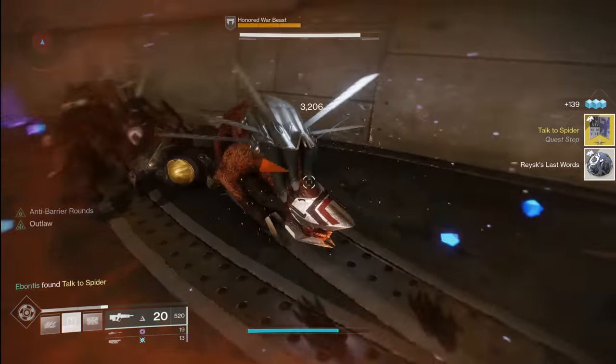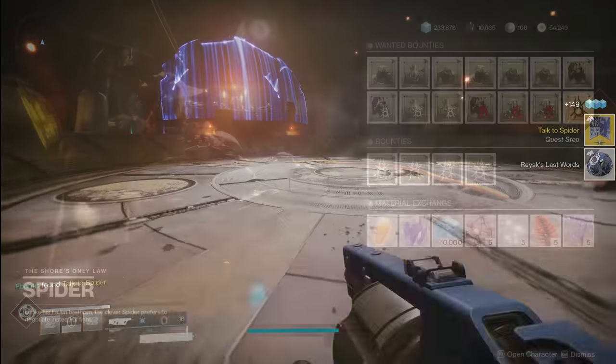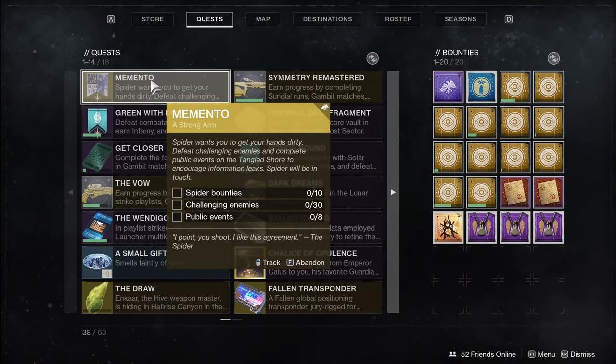For the next step of this quest, you're going to need to do three things. One is going to be 10 Spider bounties, which I'll cover in just a second. Two is going to be 30 challenging enemies defeated, which you will accomplish with everything else you're doing, so don't worry too much about that one. And third is going to be eight public events — and they do have to be on the Tangled Shore.